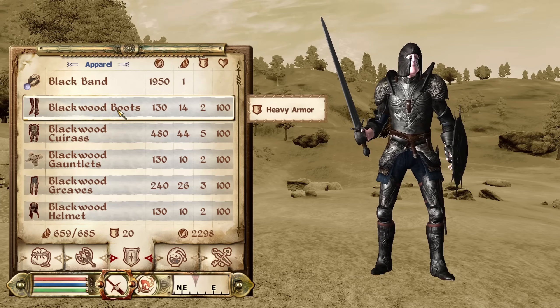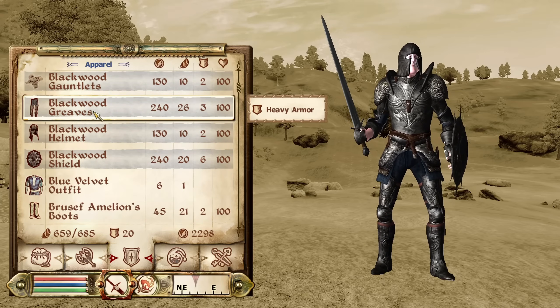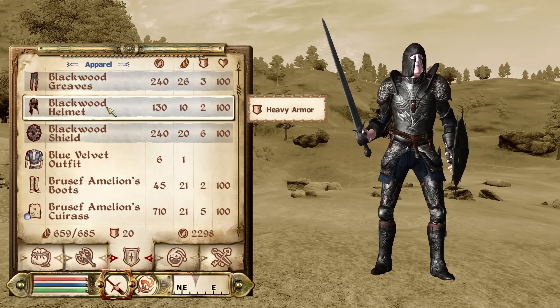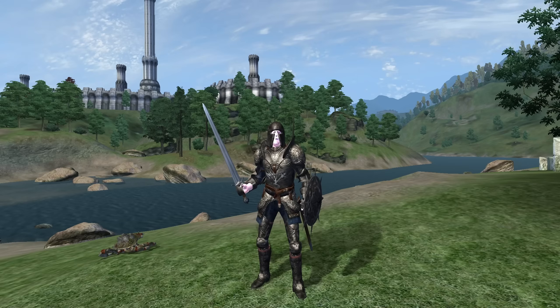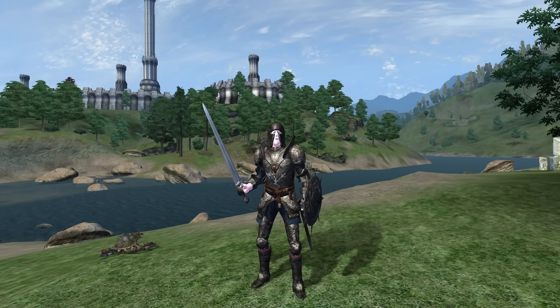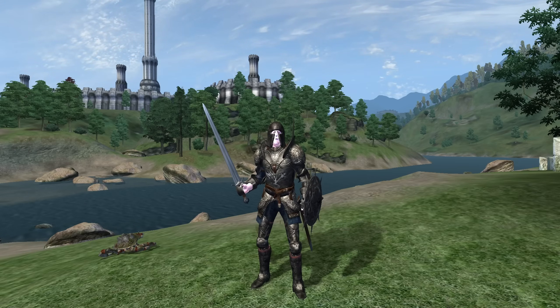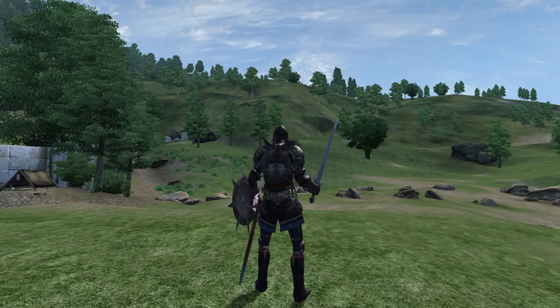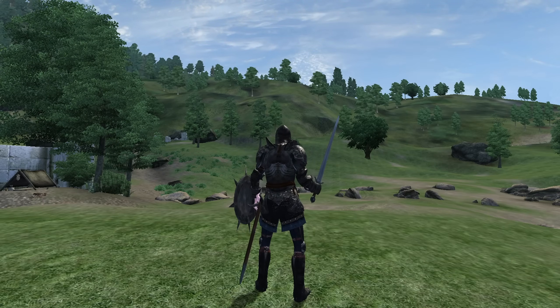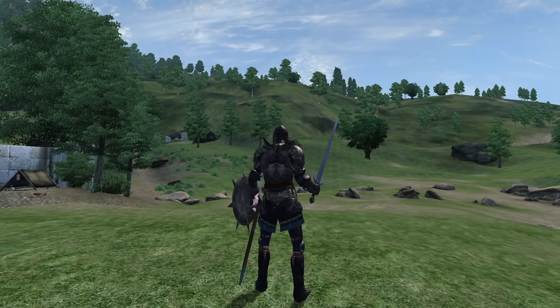Then we have the Blackwood Company full armor set. The Blackwood Company armor set can be acquired by looting members of the Blackwood Company during the Fighter's Guild questline. It is a heavy armor set and has no enchantments on any of the pieces. The boots have an armor rating of 5.5, the cuirass has an armor rating of 13, the gauntlets have an armor rating of 5.5, the greaves have an armor rating of 8, the helmet has an armor rating of 5.5, and the shield has an armor rating of 15.5. Combined, the set has a value of 1,350 gold.